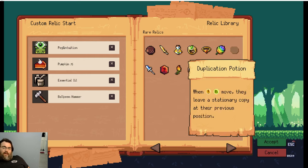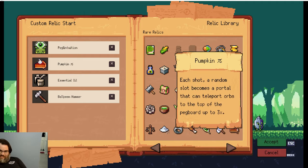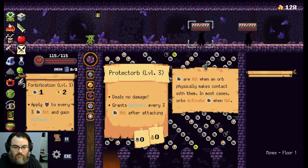Jump to Act 3 and level up all our orbs to level 3. You can see this is what we ended with. Got a level 3 Forbification. This orb will apply a shield to each peg on after 3 peg hits, and every time it applies a shield, it gives you 1 Ballwork.